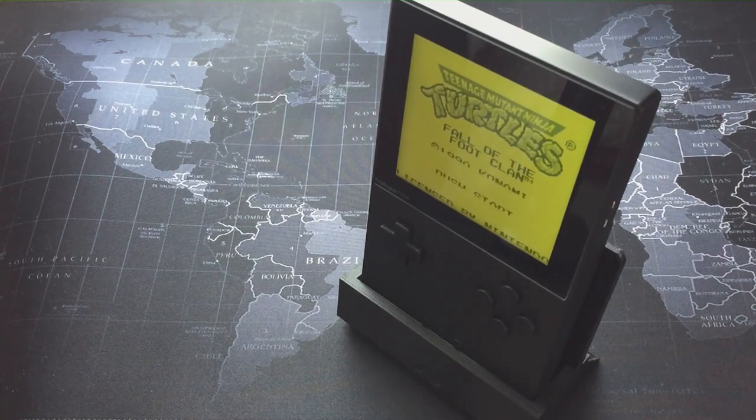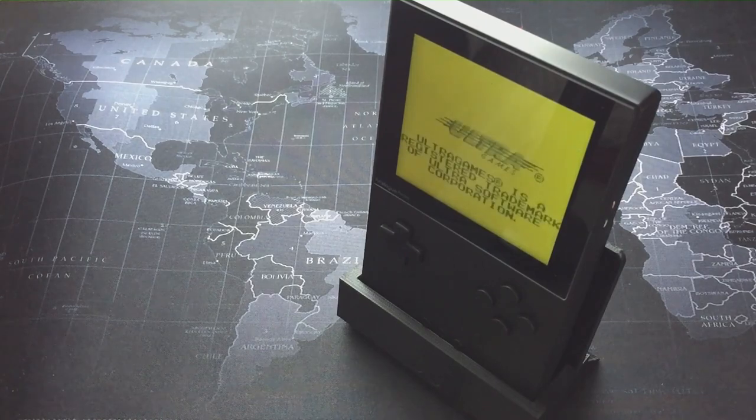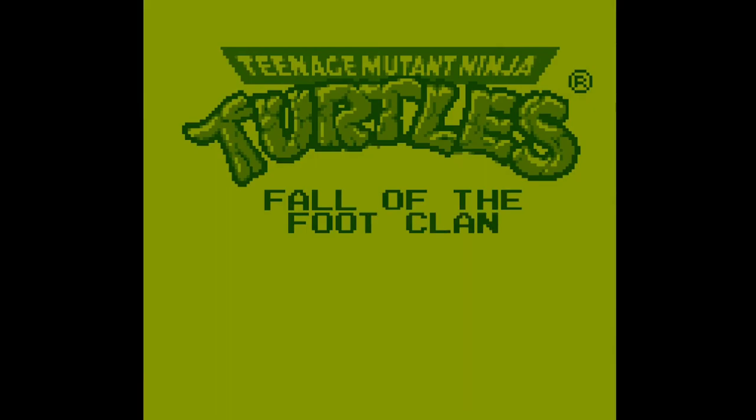Hey guys, welcome back to Pixel Cherry Ninja's channel. This week's game recommendation is the game you're seeing on screen: Teenage Mutant Ninja Turtles: Fall of the Foot Clan for the Game Boy DMG. It looks brilliant on the Analog Pocket screen - strongly recommend you play on that device. If you're not subscribed, a subscription and a like is super appreciated - it really does help the channel grow and doesn't cost a thing.